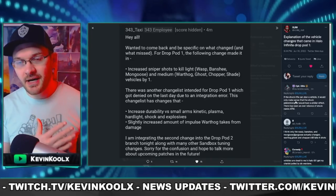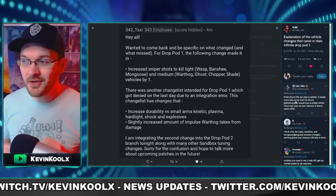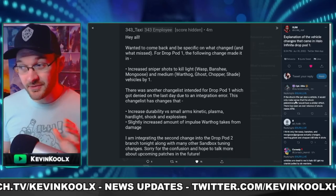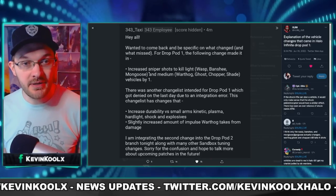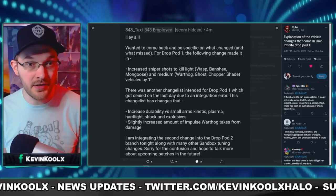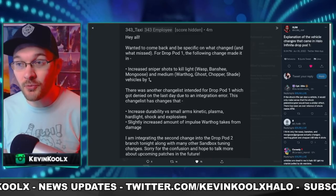In the recent drop pod, there was an improvement to the health of vehicles within Halo Infinite — but only to the sniper rifle, not to general weapons as was kind of implied by the patch notes. A 343 employee stated they increased sniper shots to kill on light vehicles like Wasps, Banshees, and Mongooses, and medium vehicles like Warthog, Ghost, Chopper, and Shade Turret by one extra shot.